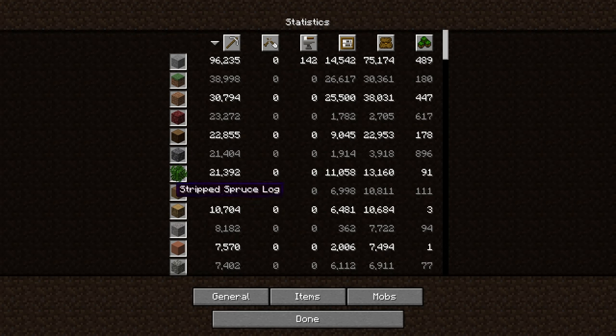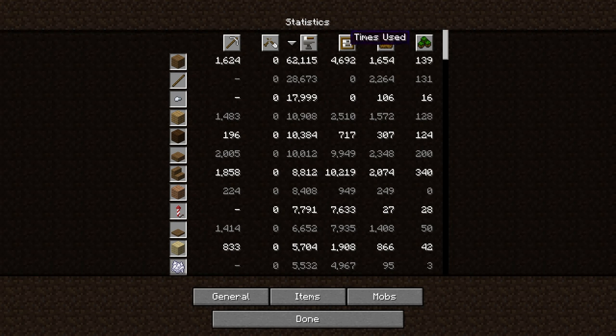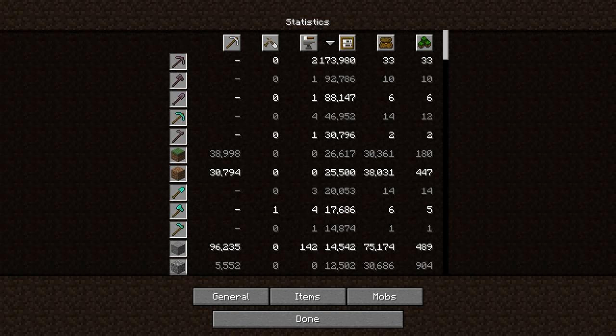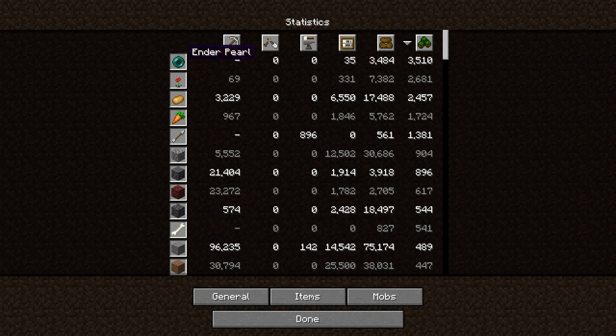I've mined 10,000 stripped spruce because at some point in this world I decided to start stripping my logs before I mined them. Oak logs, 10,000 — you know, all the blocks I typically build with. Times crafted, a whole bunch of spruce planks of course. Times used — 173,980 times on my netherite pickaxe. My axe is second, then my netherite shovel, and then my diamond pickaxe. I used a pickaxe over 200,000 times in this world. Picked up a butt ton of stone, dropped a butt ton of ender pearls because of my enderman experience farm.